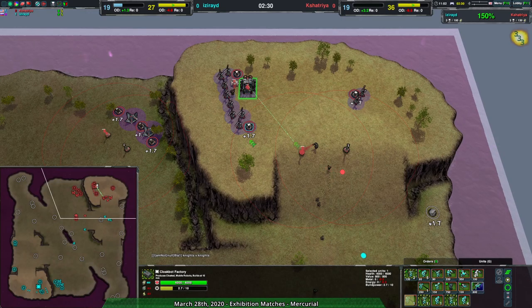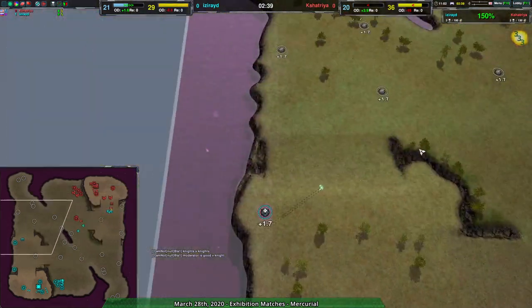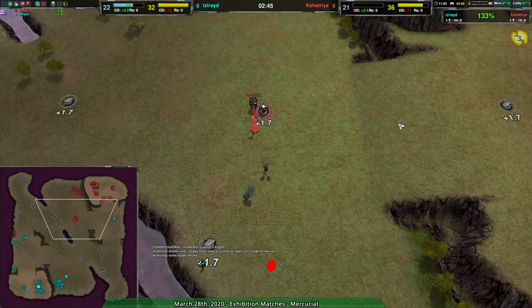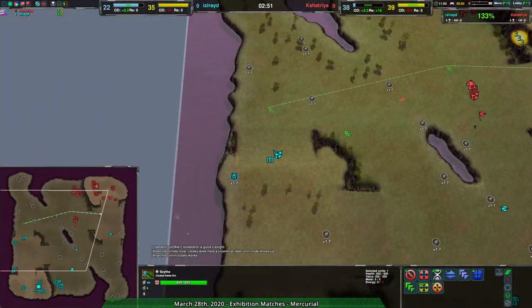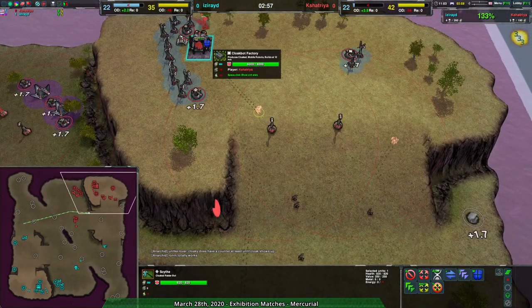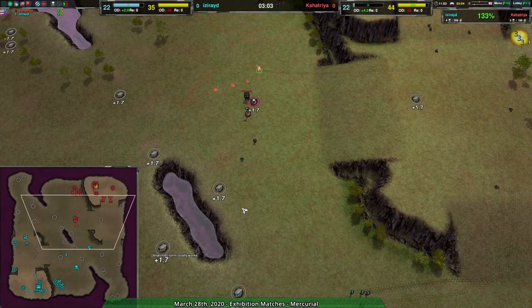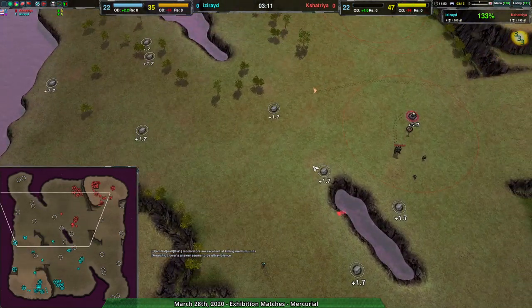Kshatria going for Scythes to open things up a little bit. Scythes are more for counter-raiding — getting rid of metal extractors at the back more than anything. The Scythe is going around the back, trying to find what it can and raid information out, because Kshatria knows they've lost the early raider skirmish game. They've actually conceded it, going straight to Reaver Knight. Three minutes into the game, deciding 'okay, you can have the glaives — I'm just going to build their counter.' And Israd seems to be none the wiser, especially about this Scythe.